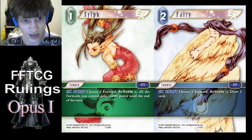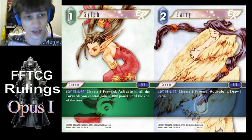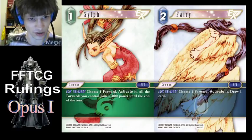Silver Fairy — again, just targeting mechanics. If the target becomes illegal, so it gets removed, then you won't get the extra ability. So in the Silver case you won't gain 1000 power for 4s, or in various cases you won't get to draw a card if the target's not there anymore.